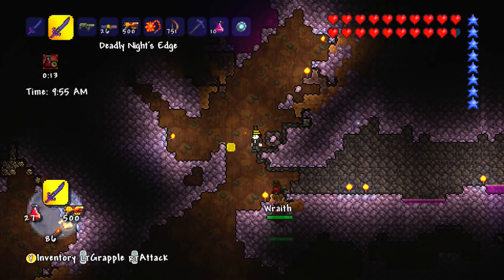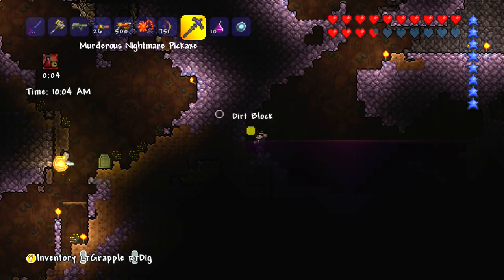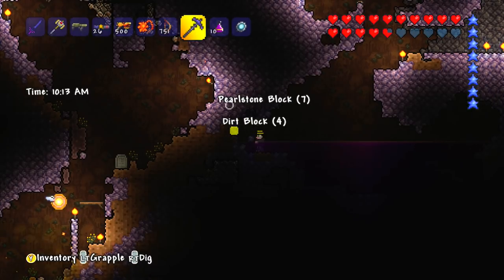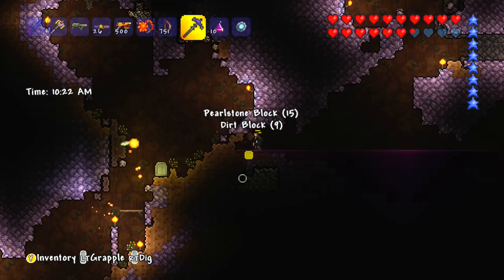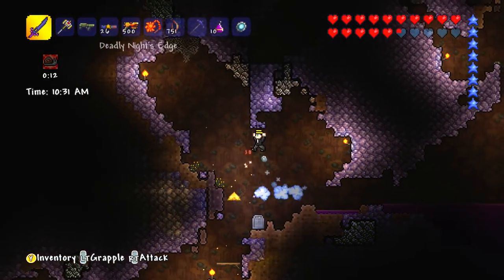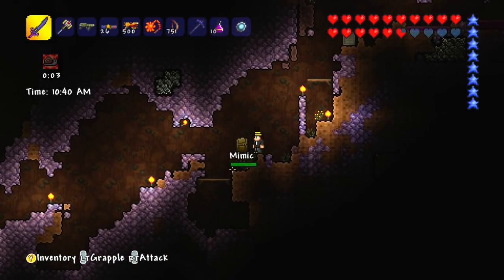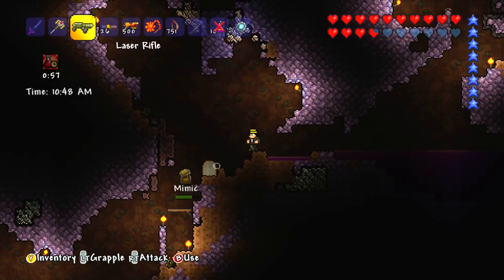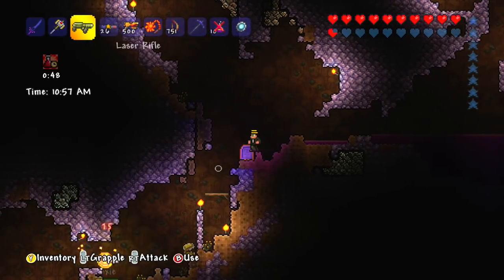As I destroy those altars, it spawns in wraith things which can be a bit of a pain, but it also spawns in the new good ores. The bad thing is it also has a chance of spawning in Crimson, Corruption, or Hollow around your world — and because they spread, that can be quite bad. I don't want my entire world turned into Corruption or Hollow. I might need to go around and build walls to block things from spreading. Oh — that chest is coming after me! It's really hurting me as well!